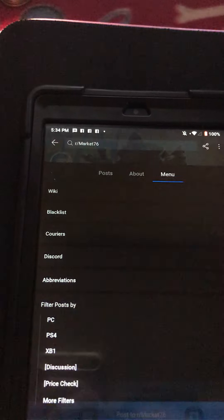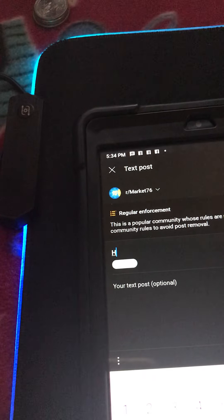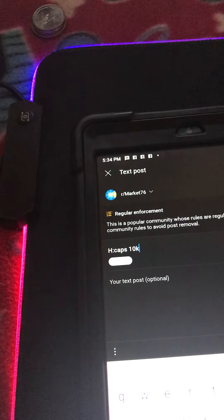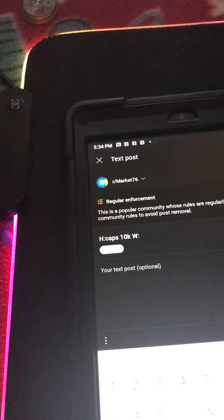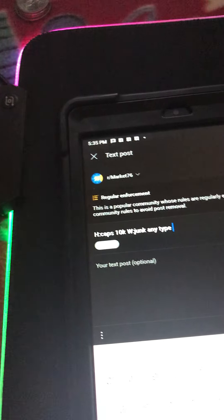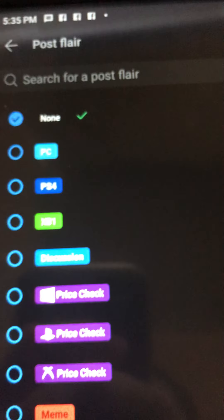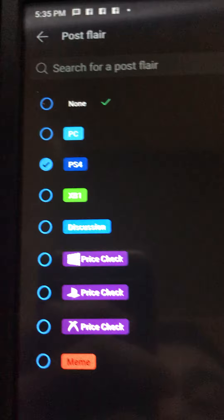You go right here to add an interesting title. You go capital H again — 'H caps caps 10 10k' — and then capital W, want. I'll go ahead and put 'junk, any type.' Then don't forget to add the flare. The flare is where you want to post: PS4, PC, Xbox, Discussion. I go PS4. You click apply.